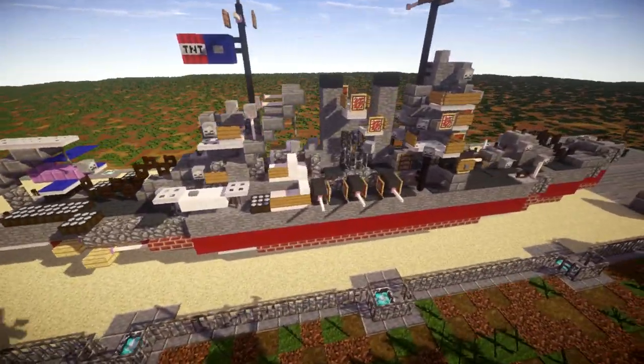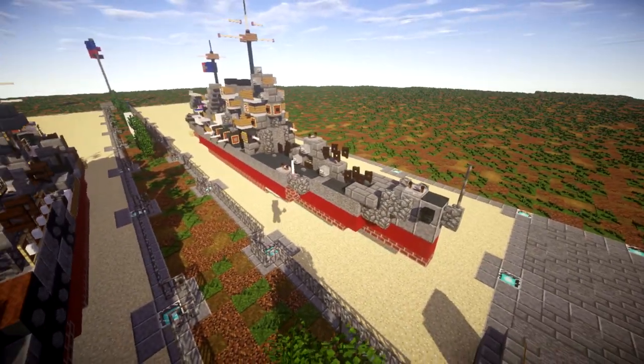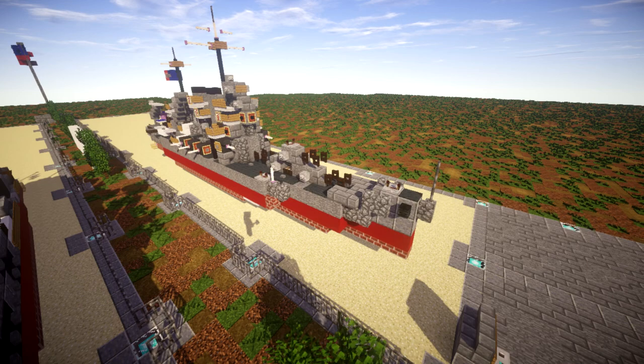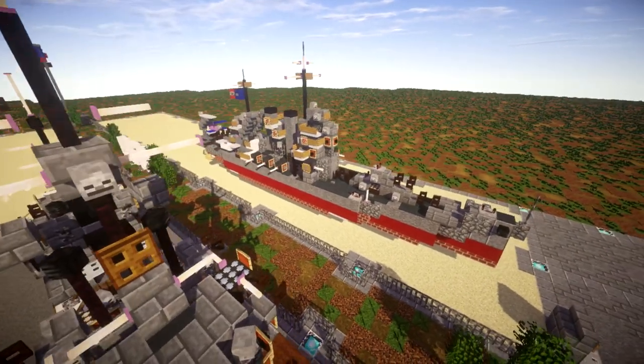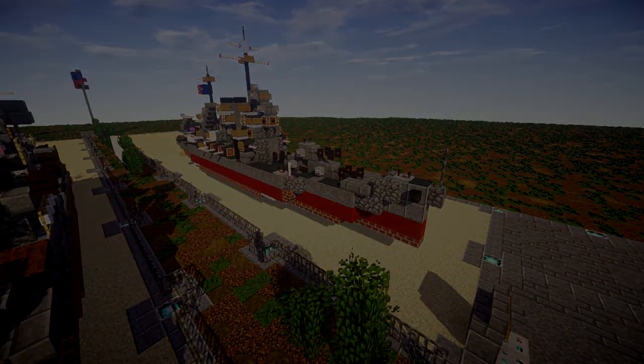Really cool ship — it came out really nice and it's going to make a good addition to any of your fleets. Overall a cool ship and should be a pretty fun build to include in your bathtub build worlds. Anyways, let's go ahead and move into the tutorial, beginning with our first layer, layer number one.